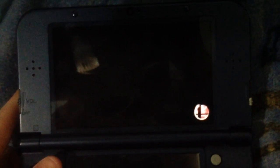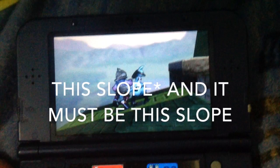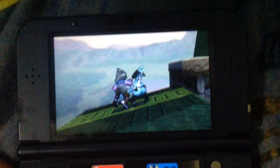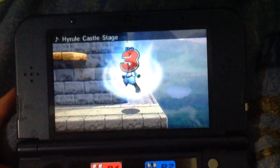If Lucario grabs Falco on this ledge, he will essentially spaz out in this crazy — I guess you could call it a glitch state. It's just a fun little thing that appears here.